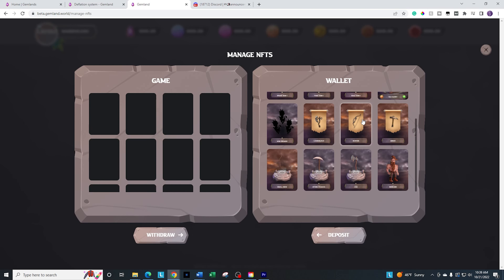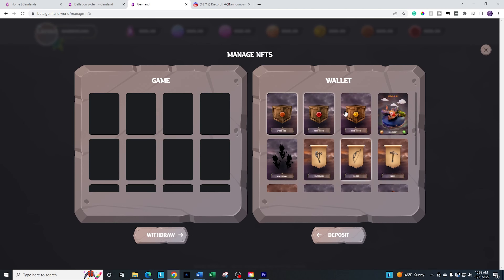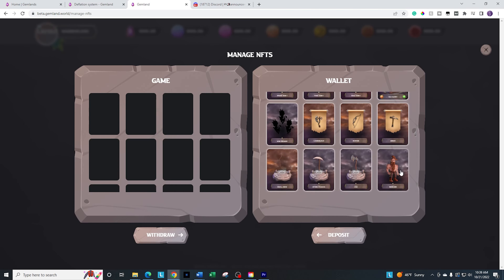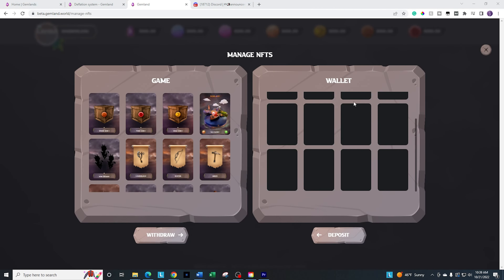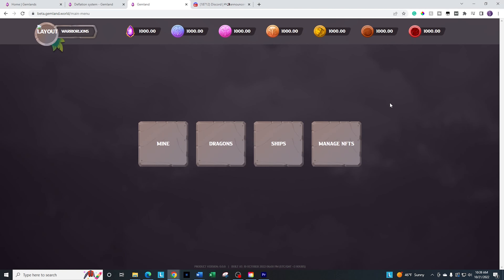I'm going to go ahead and click on them — one suggestion I would have is can we have a select all button. But again, that's early game. Let's go ahead and deposit them into the game — basically staking them in-game. And there we go, we got them. So I manage those and have them in there. These are the resources on the top. There are seven different in-game resources. Since it's testnet, I automatically got those — I'm assuming on mainnet that's going to be zero.